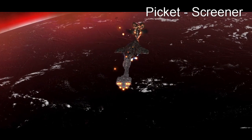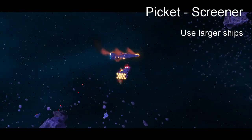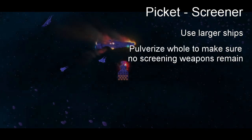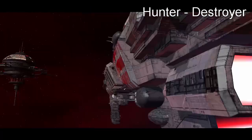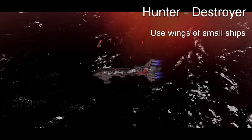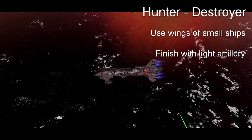Screener: counters small craft. Use larger ships than them to engage favorably. Usually screening weapons on them are untargetable, so be prepared to destroy the whole ship. Hunter destroyer: counters larger craft. Use squadrons of small picket ships and wings of fighters depending on the specific hunter destroyer to hold them away from your value targets, and finish with light artillery if necessary.